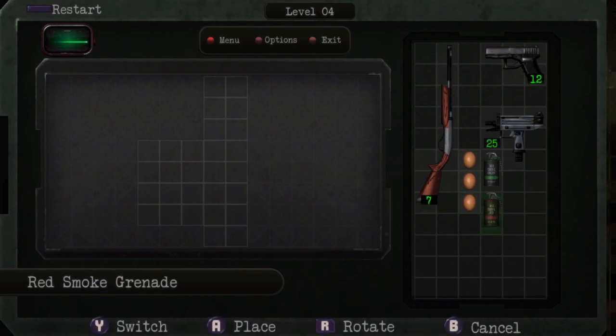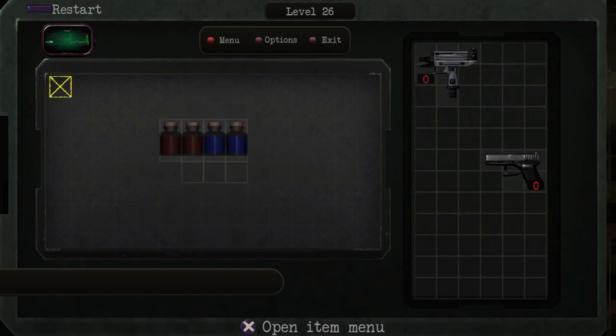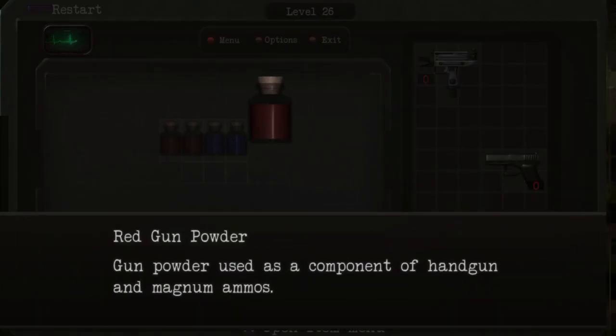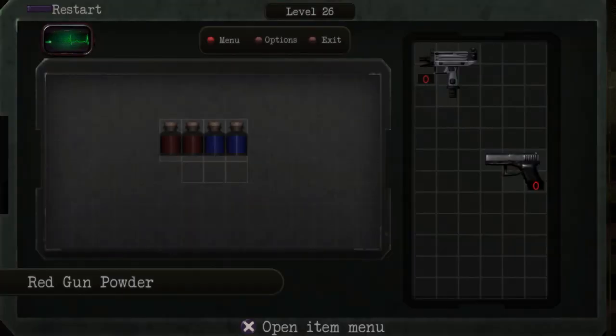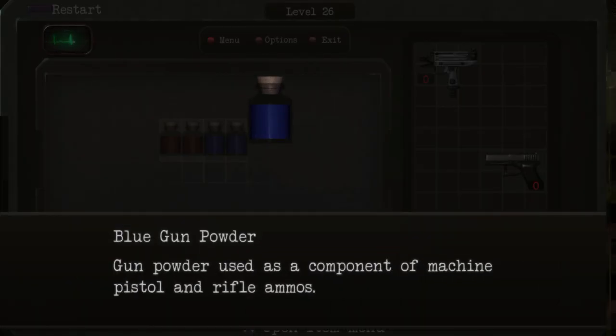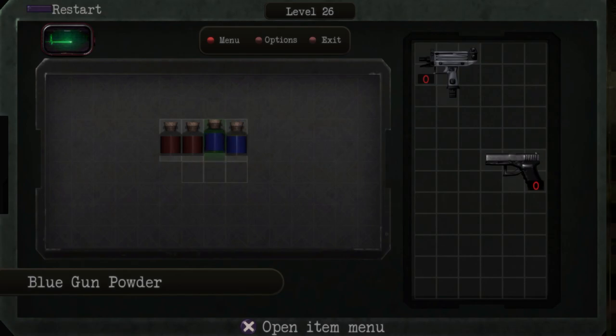The weapons matter in the sense that you do need to reload your guns old-school RE style, which means going into your inventory, selecting the proper ammunition type, and loading your gun with that. You have gunpowder here, you have herbs, and obviously ammunition types you can combine. Mixing gunpowders does make a difference — a red and red is going to make handgun ammo, and a red and green is going to make magnum ammo.